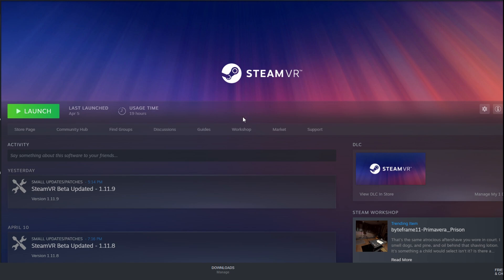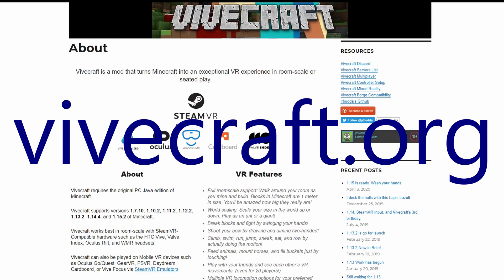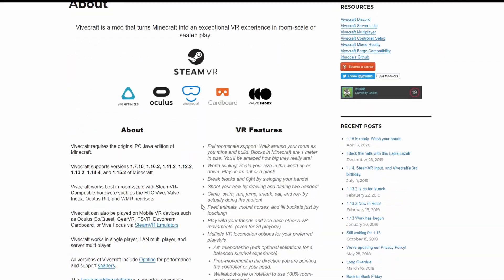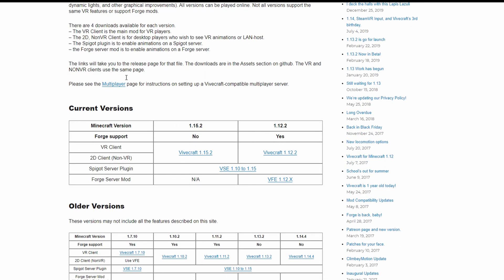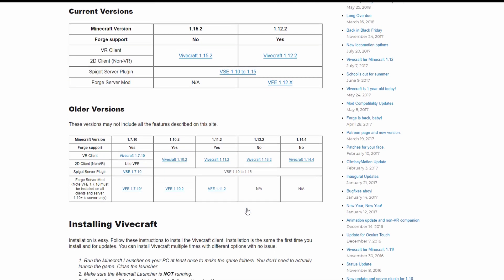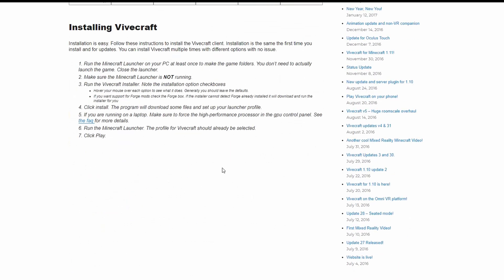And you're going to want to have a headset. Next, what you want to do is go to vivecraft.org. It's a pretty straightforward, simple website. This is the home screen, and right next to 'About' there's 'Downloads.' There are different current versions and different older versions. This is like the latest Forge-supported version, and this is the latest version in general. I only have the 1.14.4 version and the 1.13.2 version downloaded. The ones that say 'yes' have the Forge server mod; since these do not support Forge, they do not have the Forge server mod.